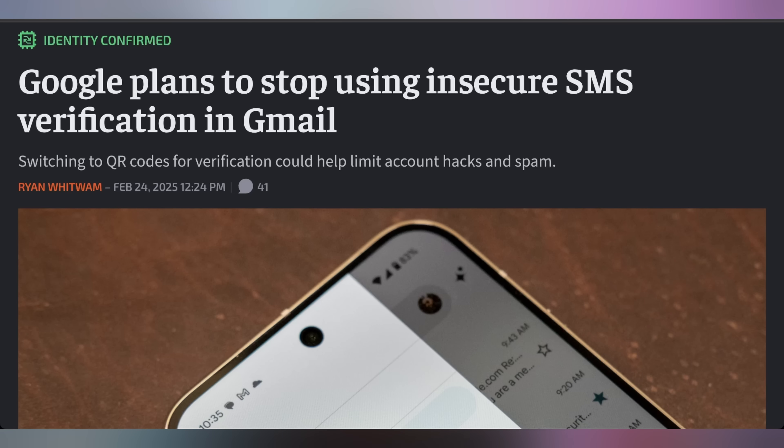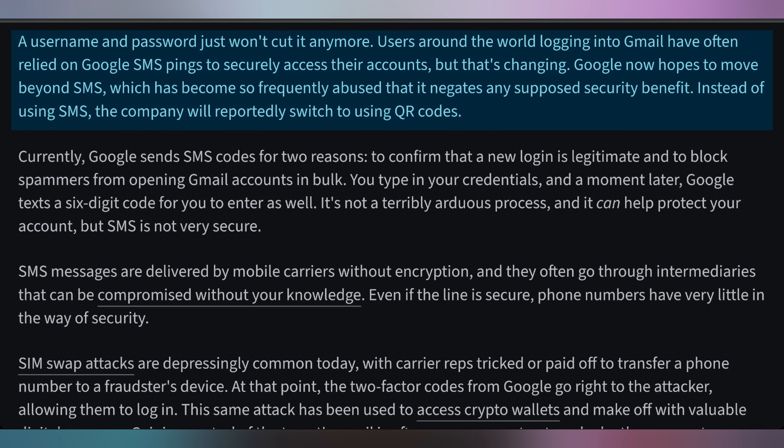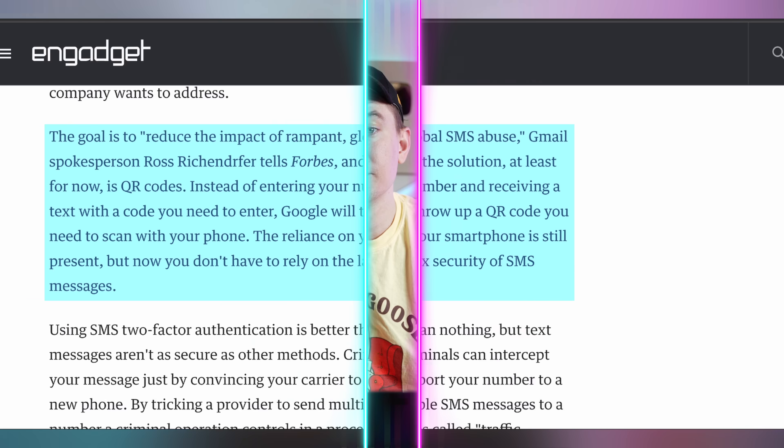When it comes to SMS two-factor authentication, it's not very safe, which is why Google is killing it for Gmail. You're no longer going to be able to use SMS verification for Gmail because it's so vulnerable compared to other versions of two-factor authentication. SIM swaps and phone number hijacking can all make it susceptible, so you actually lose out on the added security two-factor is supposed to bring. Instead, you'll be presented with a QR code that you scan with your phone — still having the phone element, but more secure.